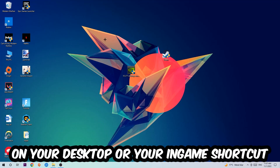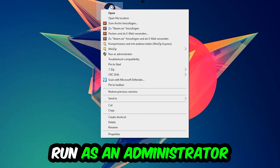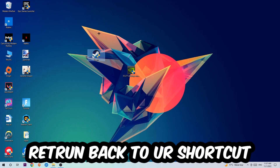The next step is to take your launcher shortcut or your in-game shortcut on your desktop, right-click it, and hit Run as Administrator. Once you click Run as Administrator, your game or launcher will pop up. Launch your game through the launcher, and if it crashes again, return back to the shortcut.